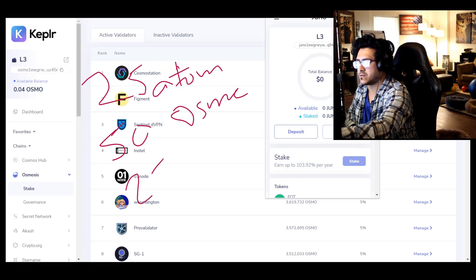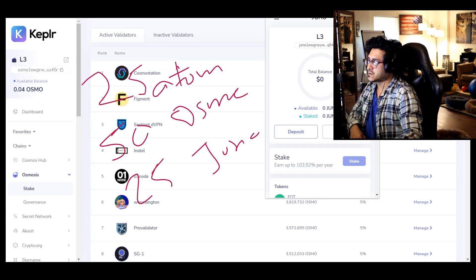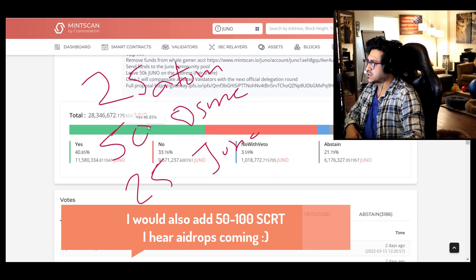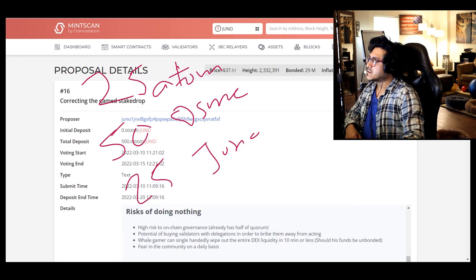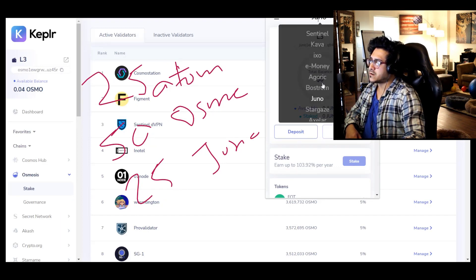So 50 OSMO and also JUNO. I suggest you have at least 25 JUNO — try to get more if possible, it never hurts. There are a lot of things coming for JUNO, even though it's been controversial. Proposal 16, which I'm going to mention as part of choosing validators — I'm coming to that.